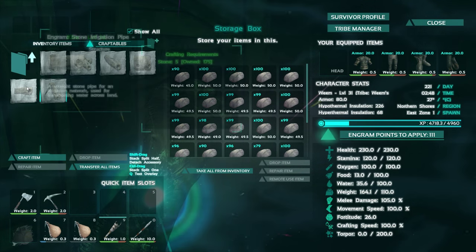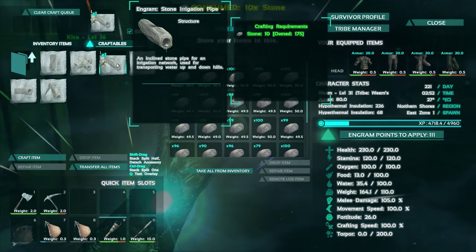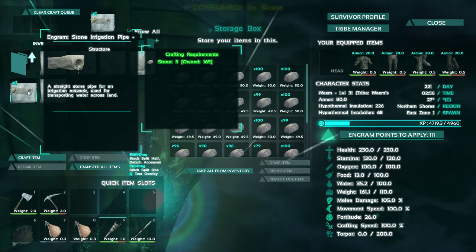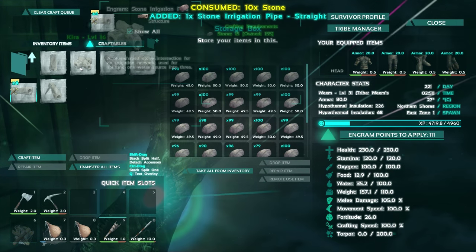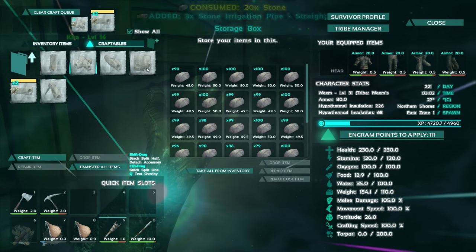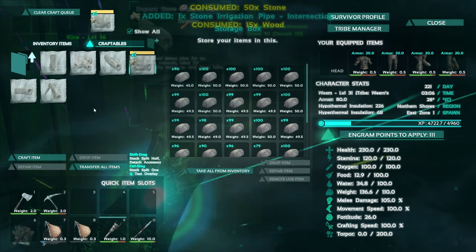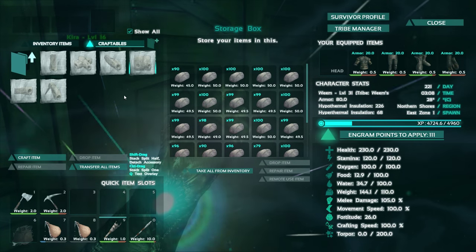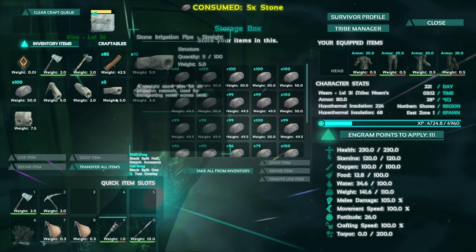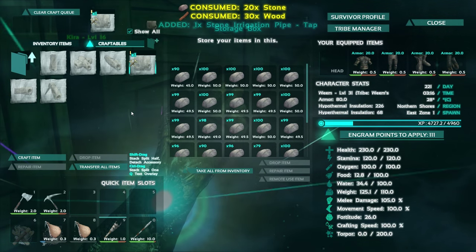We'll probably need a few incline pieces. We are doing it right on the beach, so we probably only need maybe one. We don't have to go up very high; we're going to keep it right near the water. Then we're going to need some straight pipes, and probably not a whole lot. We'll do one T-section because we may come out of the water and then turn 90 degrees. And of course we will need the tap. For every straight segment or so we'll drop in a tap, and where the water pours out we'll put down the farm plots and they'll get watered.